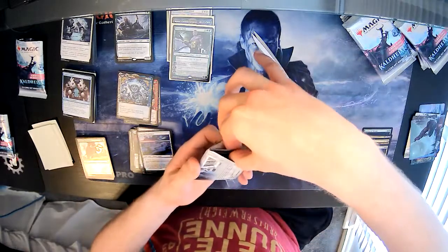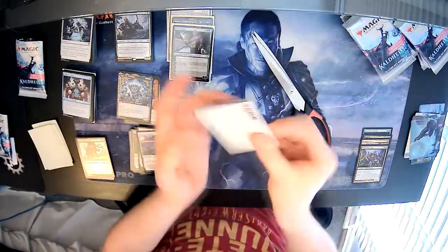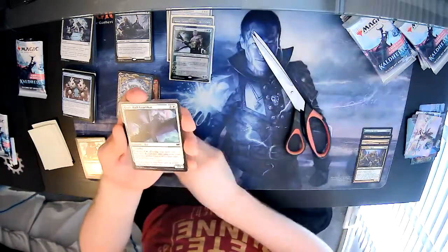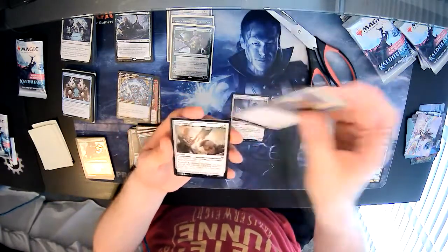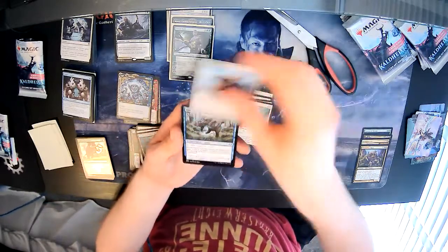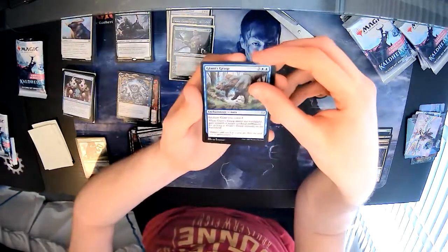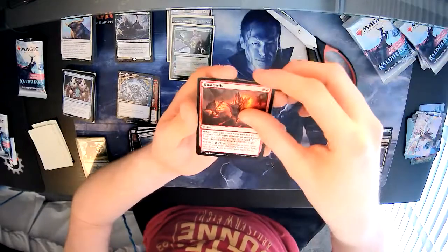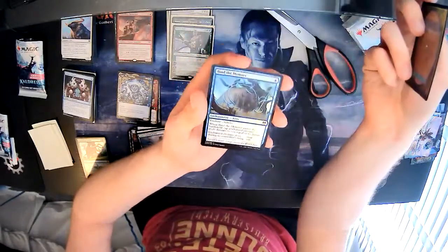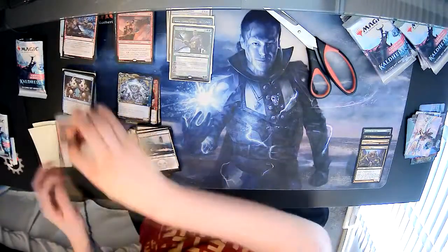Pack fifteen — token again. Art card is Starnheim Unleashed. Snow-Covered Swamp, God's Hall Guardian, white Cosmos Spell Cleric, Iron Verdict, Doomskar Oracle, Revitalize, Giant Ox — a lot of white commons. Giant's Grasp as our first uncommon, Jewel Strike as another, then a rare Dragonkin Berserker. Frostbite, and our foil is a foil Bind the Monster.